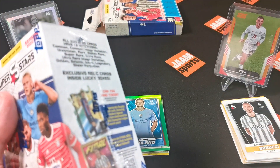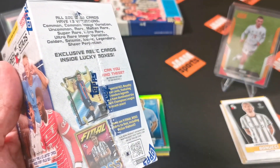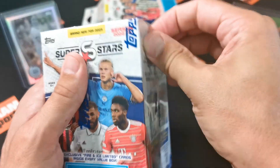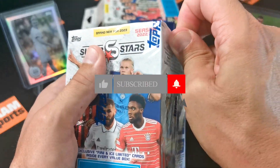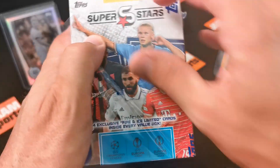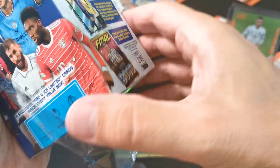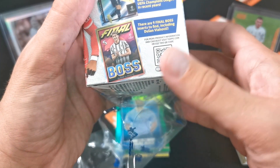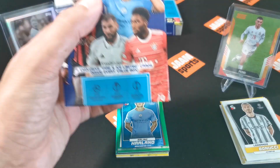Let's open the second box. The first box was the hanger box which was around 15 dollars, and this is the value box which costs around 27 dollars. In here there are four exclusive fire and ice cards - and there's a Final Boss insert already. There are only nine inserts anyway so we got already one which is nice.